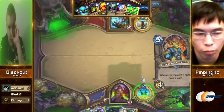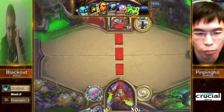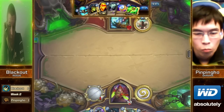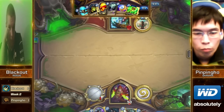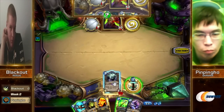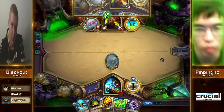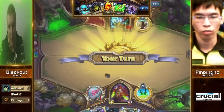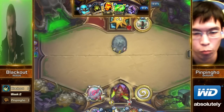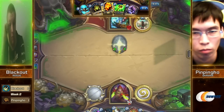Both these players actually don't have the greatest of hands. You don't want to play too slow as a Shaman against a Rogue — you can't afford to give the Rogue time to draw into the Auctioneers and play them down. Coining out the Shade though. I think this is the same deck he was running last week — really interesting to see the Yetis and the Shade of Naxxramas.